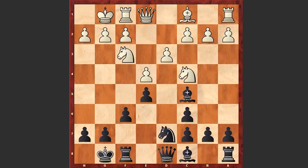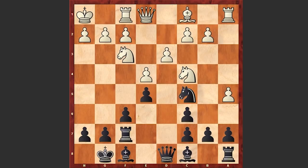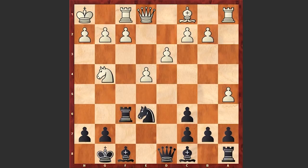Rf7, a4, Bf8, Kh1, Nc5, a5, Nc6, and Stockfish 8 made a very courageous decision — it captured on e5, exchanging the knight for 2 pawns: fxe5, Nxe5, Rf6, Ng4, Rf7, Ne5, and AlphaZero decided not to repeat the moves and played Re7. Now Stockfish 8 is also playing a6, damaging the queenside pawn structure.